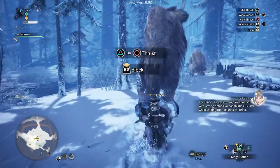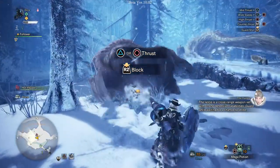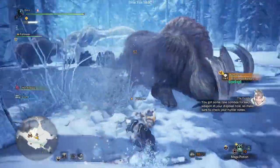The Lance is a close-range weapon set with strong defensive capabilities. Guard while waiting for a chance to strike. You've got some new combos for each weapon at your disposal now, so make sure to check your hunter notes.